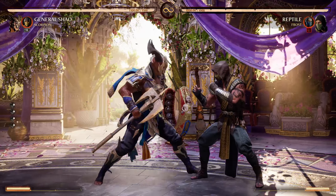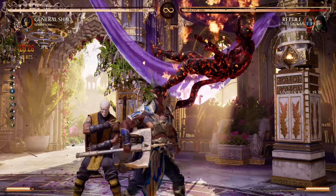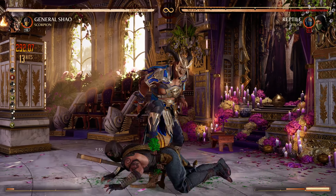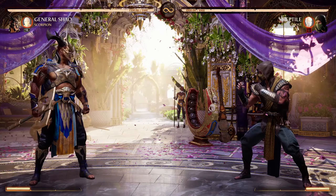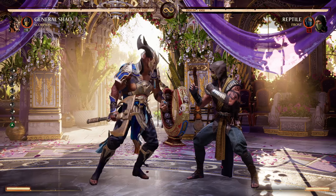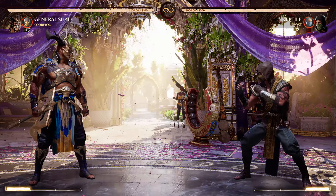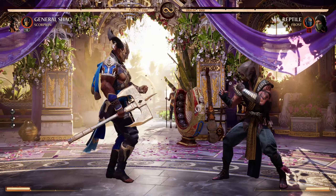I'm going to show you a few options, and of course this depends on your cameo. I'm using Scorpion — for those who don't know, Scorpion has an overhead and another move to make it safe. You can back out of the game, but you can also call him out a little bit harder to keep the pressure on.